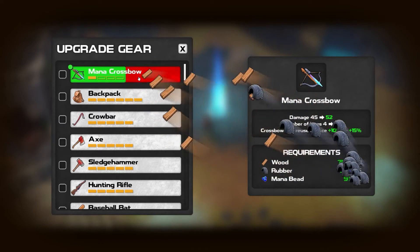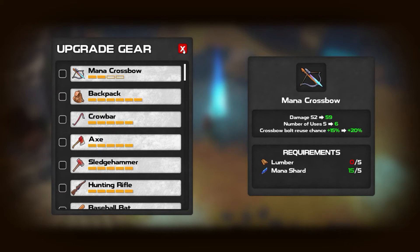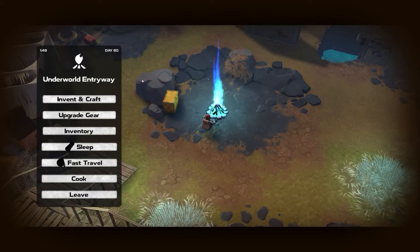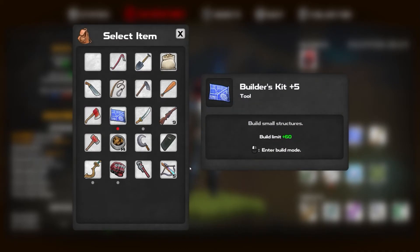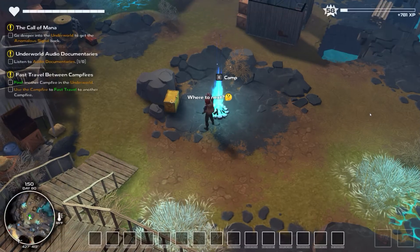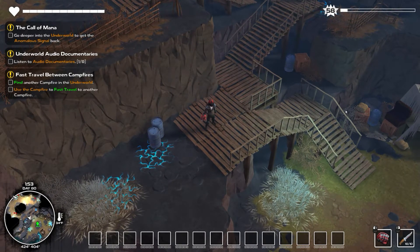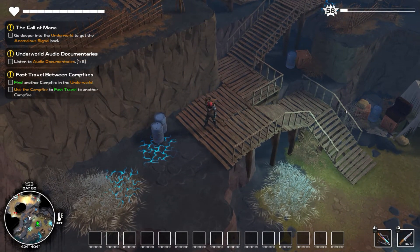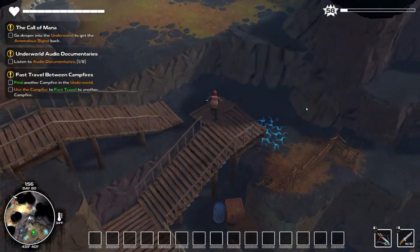Dammit, need more lumber. But so far, so good. Let's check my inventory — I don't need that right now. Where's my crossbow? There. Let's go back this way. Now I got my crossbow. Wait, I want to see what it looks like. Oh, look at that — I'm ready to rock! Yeah, I said I'm ready to rock.